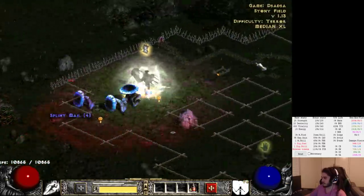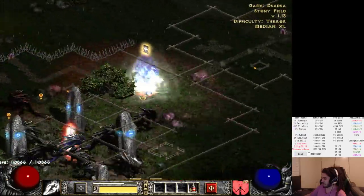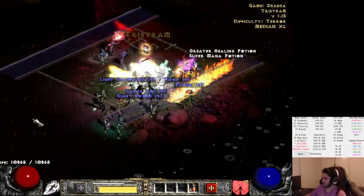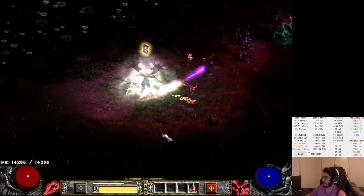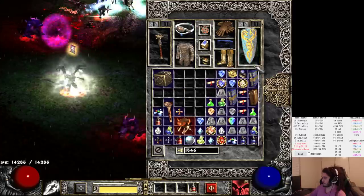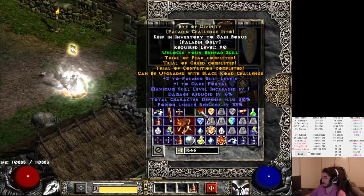I'm actually really bad at identifying where in Stony Plains the actual thing is. The little blue dude. Oh, here we go, he's over here. By the way, with Demiurge on we're at 14.2k HP. I completely forgot - I'm supposed to have my Eye of Divinity in my inventory. I'll do a little bit more damage now, that's kind of important. This charm is actually super crazy, really important to have this.